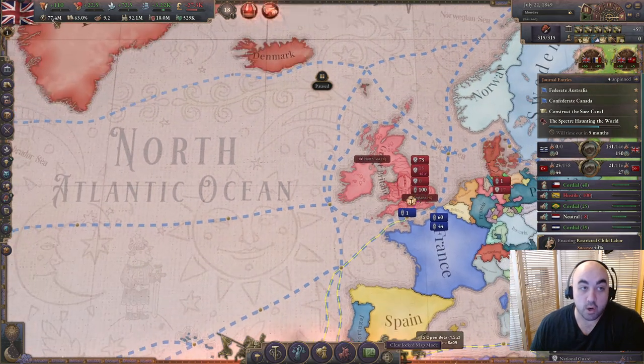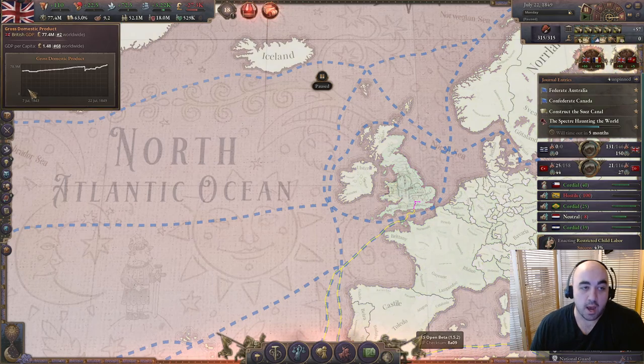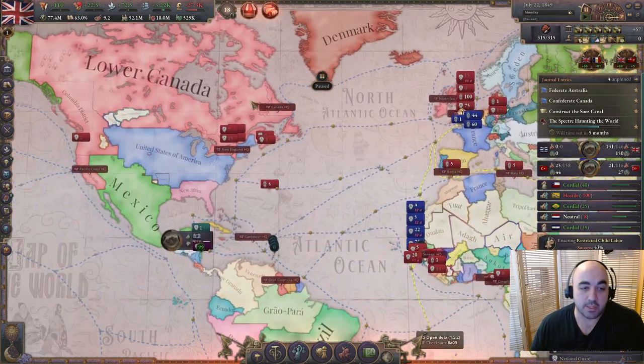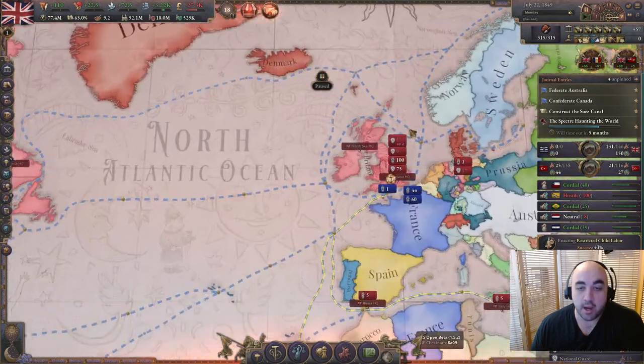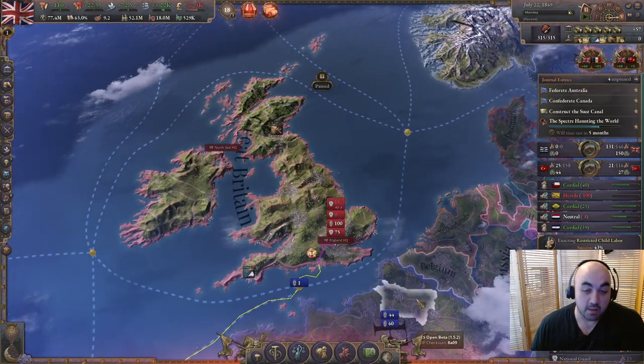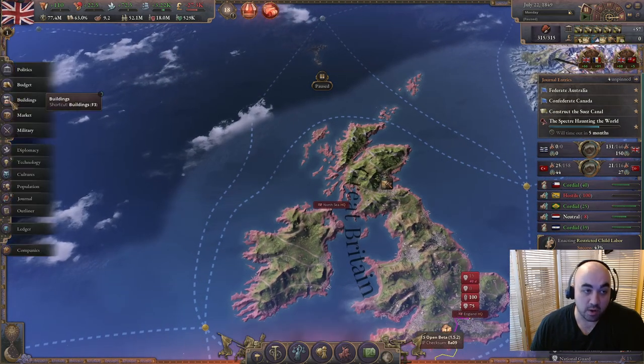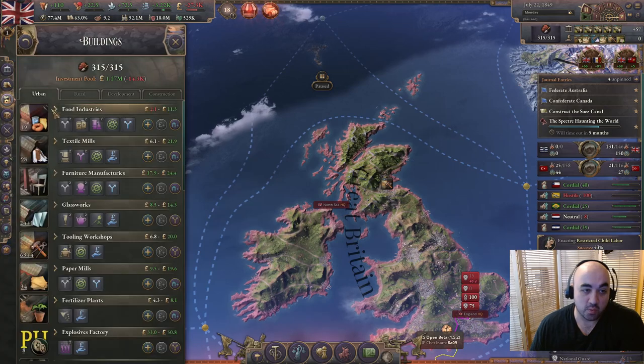Overall, this run the economy has felt very sticky. This graph is from 1843, because we did have to swap sides earlier to resolve a bug. We're in the 1.5 open beta, so it is very buggy. But the economy is very sticky, and one of the reasons why is we haven't researched water tube boilers.